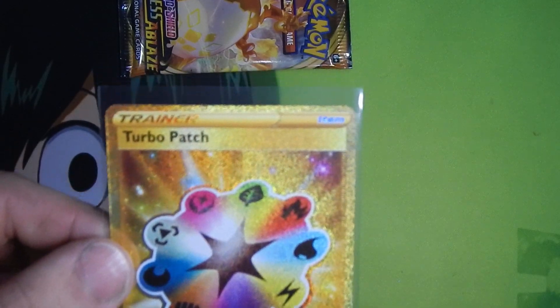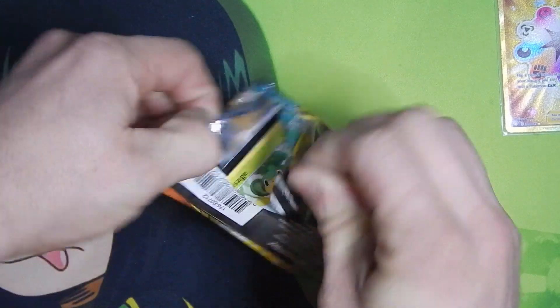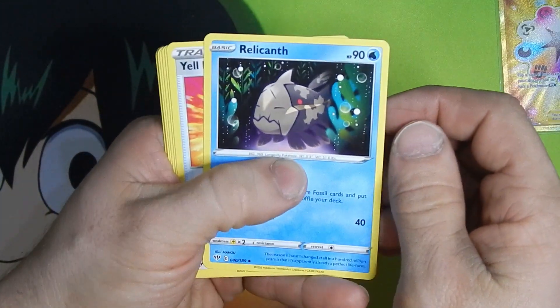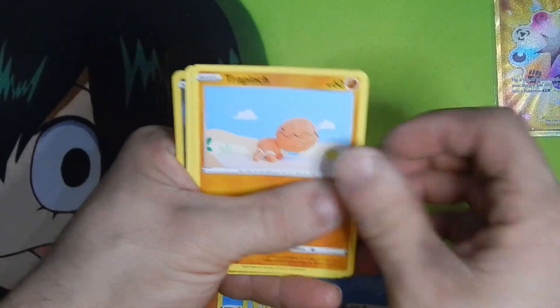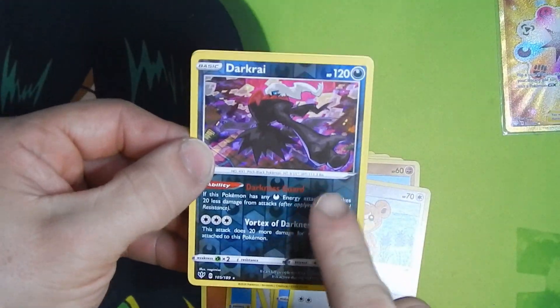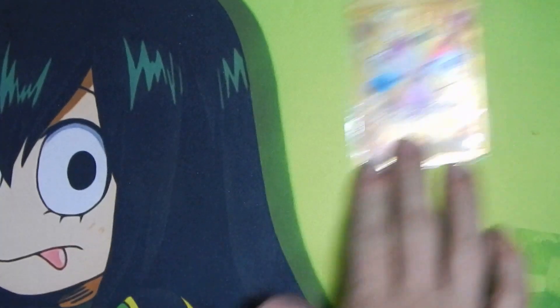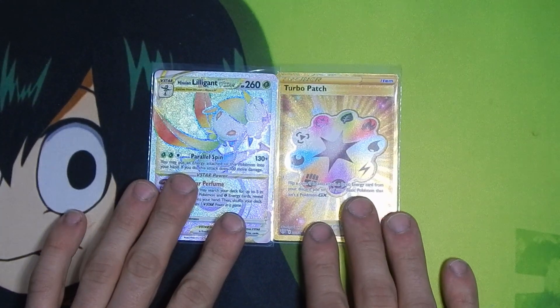This card still does stuff — oh, it isn't a GX, okay. I skipped out on a lot of the Sun and Moon era, mostly because I couldn't find product and I wasn't really searching online — bad time. Alright, we'll just run through this one. That Relicanth would look really nice in holo. Yellhorn, Ursaring, Pansage, Gulpin, Vanillite, Trapinch, Eevee reverse, Darkrai — same Darkrai from the ten — and Volcarona non-holo. Not too bad though. Our Turbo Patch and our Lilligant V Star — that's pretty good out of five packs.